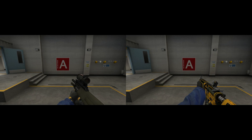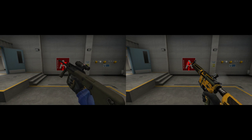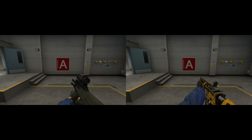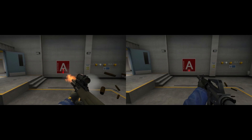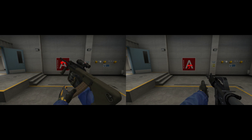First of all, the spray patterns. The M4 has a pretty easy recoil but the AUG isn't that much worse, and it's definitely easier than the SG. It also fires at the same speed as the regular M4 with nearly 666 rounds per minute. The silencer only fires at 600 rounds per minute, most likely due to the fact that it only carries 20 bullets.